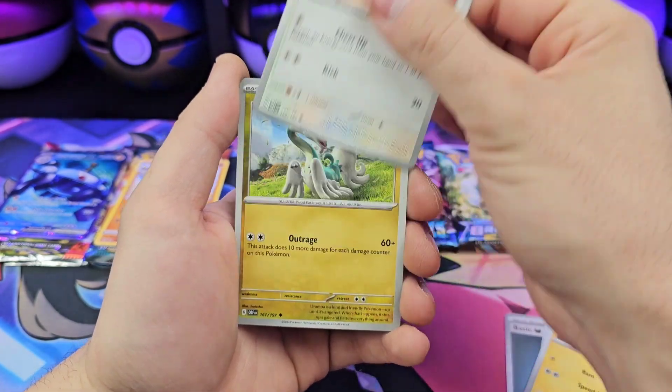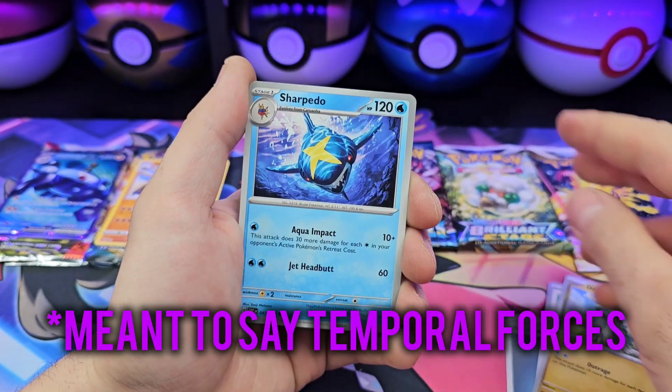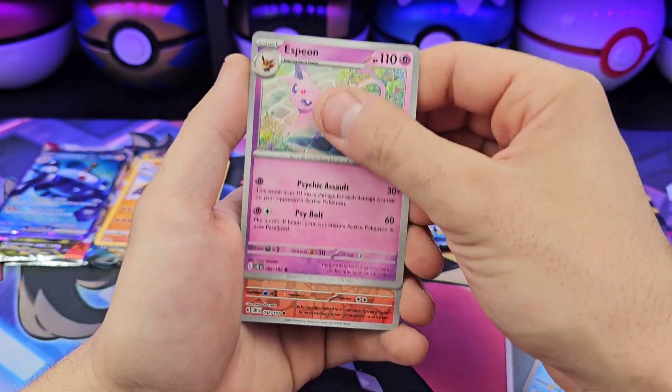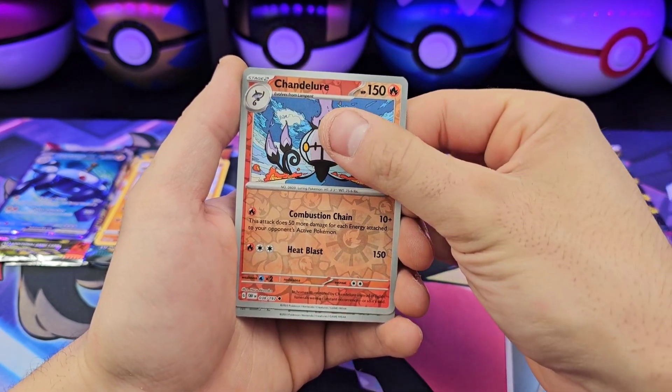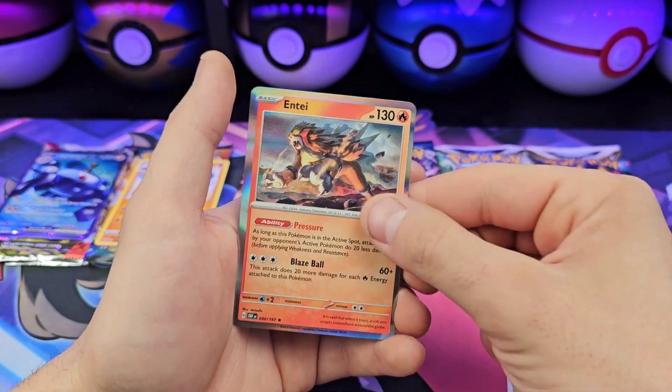Magnemite, Eevee, Drampa — really nice Drampa — and all the invades. Sharpedo, Espeon, Chandelure, Gliscor, Inteleon.